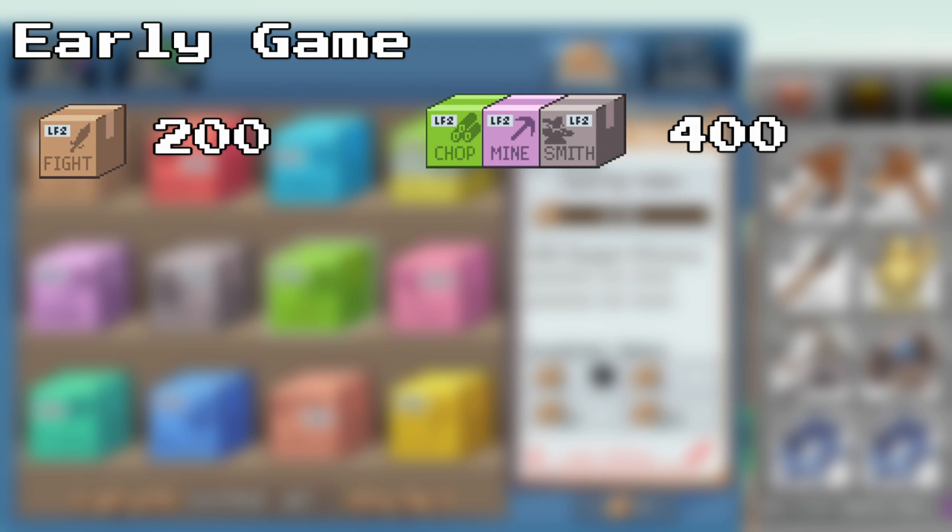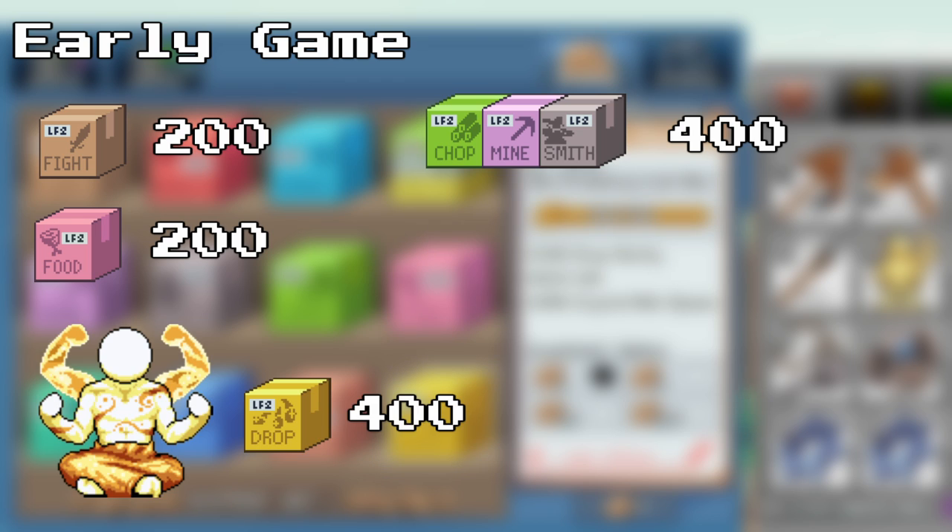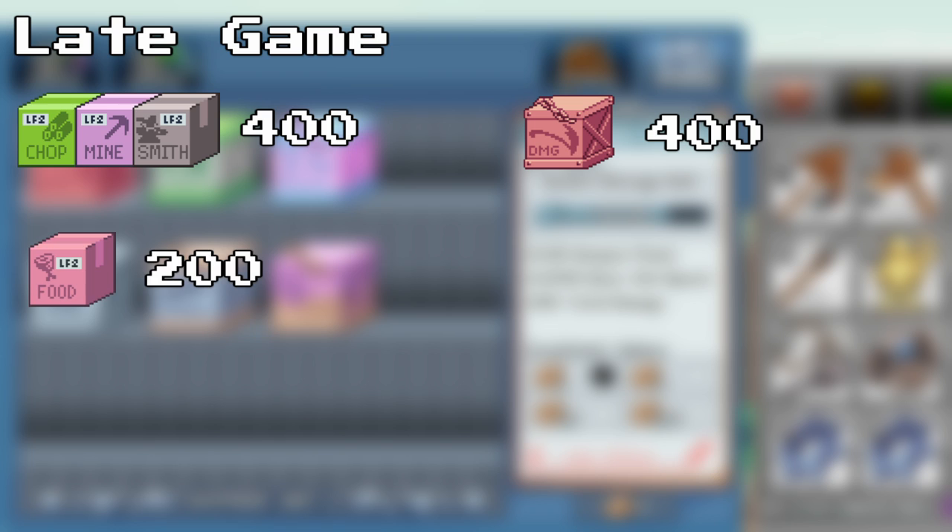To give you guys a quick recap: early game — 200 Civil War box, 400 in your respective skilling box, and 200 for your care package for mom. For maestro, it's going to be instantly 400 to non-predatory loot box and 200 for care package for mom. For late game, you want 400 into your respective World 1 skilling — which is chopping, smithing, mining — and you want to max out 400 in Death Storage, then 200 in care package for mom.